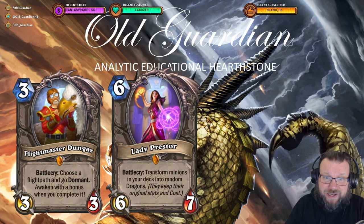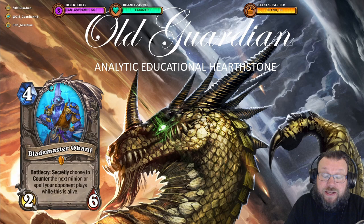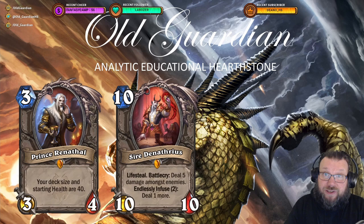Out of the expansions of 2022 — the ones that are also going to stay in standard format after April this year — for Voyage to the Sunken City, just own a Voyage to the Sunken City pack, go to the pack opening screen, and you will get Blademaster Okani, a very flexible card used in multiple decks. And for Murder at Castle Nathria, own a pack, go into the pack opening screen, and you're awarded Prince Renathal and Sire Denathrius.